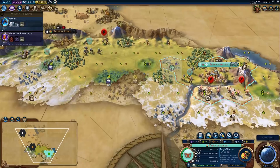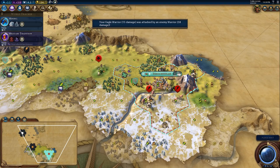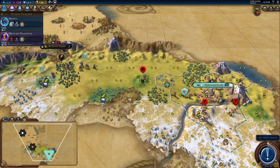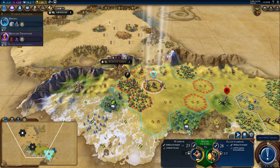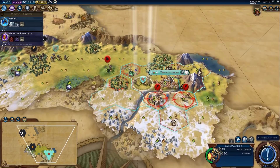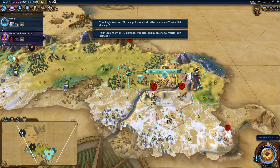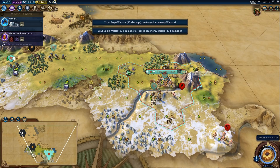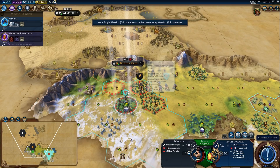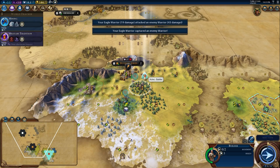They took 58 damage from attacking us across the river — we'll spend a turn healing. They swapped their units since one would have died. Another Buenos Aires unit has popped out of the city, so we'll stay fortified, let them hit us once first, then hit back. It's always better to take damage when you're in an advantageous position. We struck back and killed both units. We got our first free builder from attacking Buenos Aires — this builder will be very useful and we're going to send it back to our city to start improving tiles.